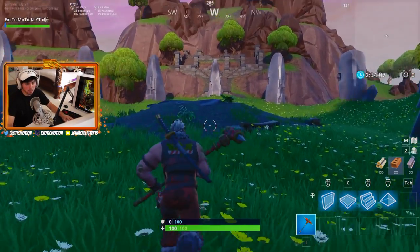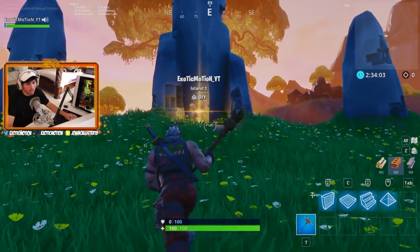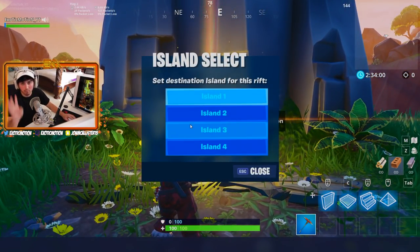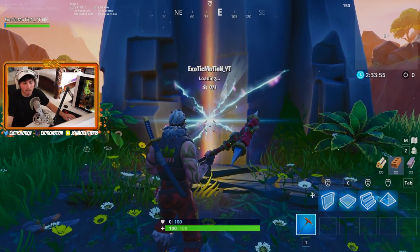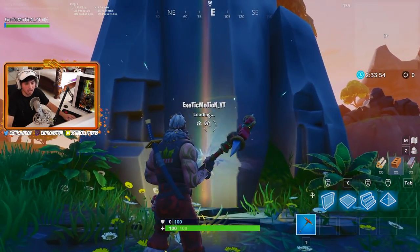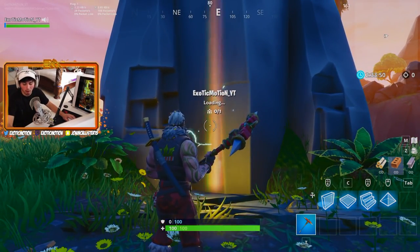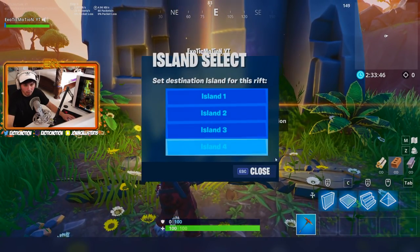This is Creative Mode — basically a little island you can spawn and create your own server. There's a portal, and if you hold F on it you can make four different islands. Island one is the only island I've built anything on. It loads up, and you can't really switch islands until it's done loading. Then you just walk through the portal and you can spawn on a different island.